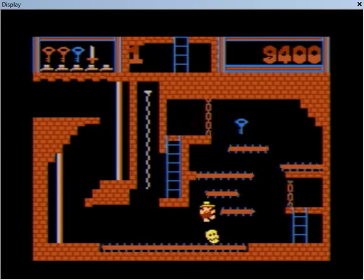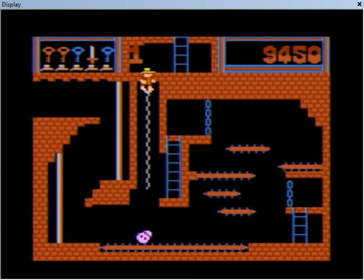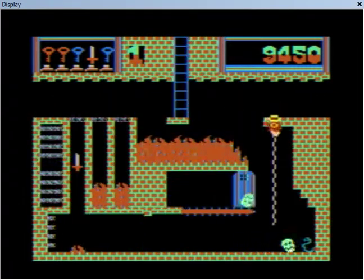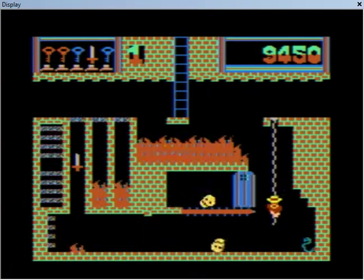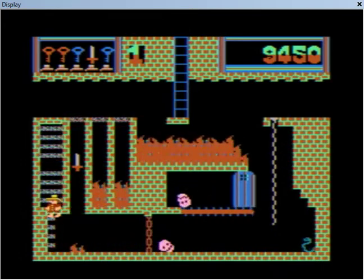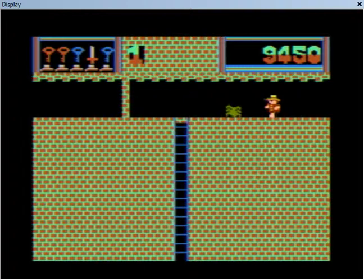I guess the way they programmed it — hold up, I'm trying to concentrate on the timing. It's not really that hard, but it can be somewhat problematic if you're not paying too much attention. But anyway, usually you'll touch an enemy and they'll die and you'll die, but if you have the sword, then you use the sword to kill the enemy, obviously.